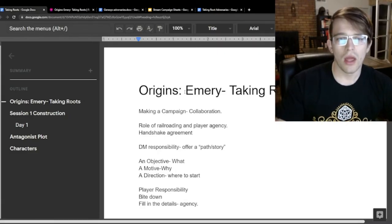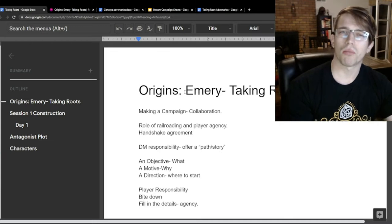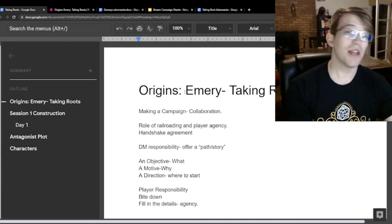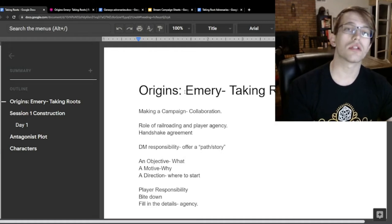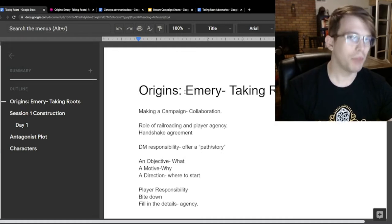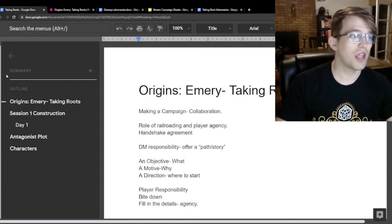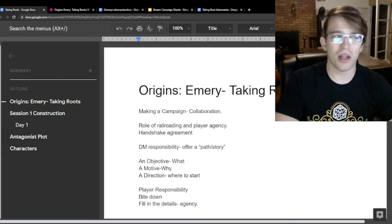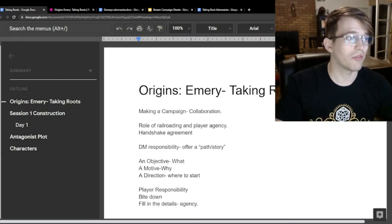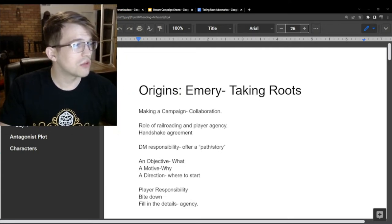When it comes to making campaigns, the campaign is made as it's played. As a DM, your job is not to construct a full story from start to finish like writing a book — there's collaboration with your players. So what are a couple of things we absolutely need to make sure we know?